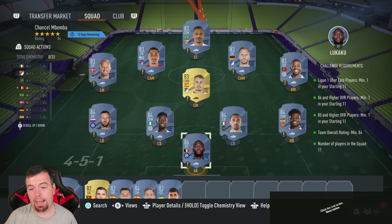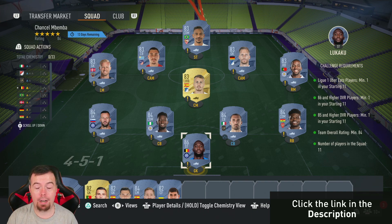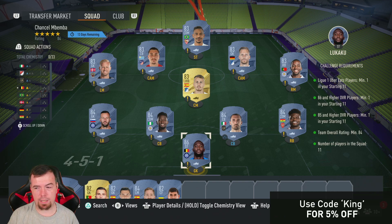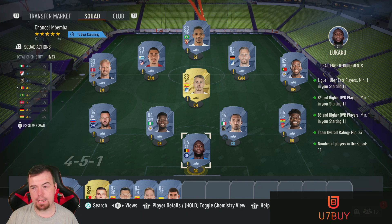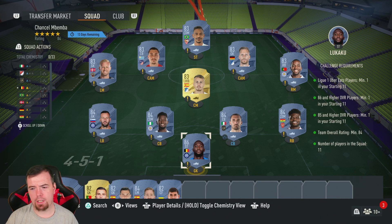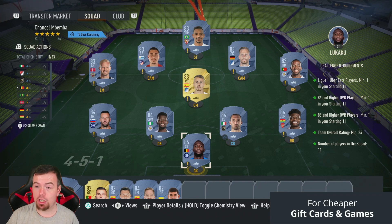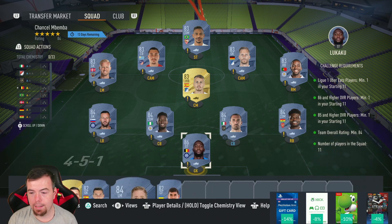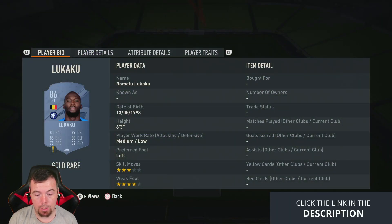For the Mbemba SBC, you need one French League player - Schmeichel is the cheapest 83-rated French League one player at the moment. You also need an 86-rated player or higher - Lukaku is the cheapest 86-rated player right now at 12.25k. You need a team rated 84 overall, no chemistry required, 11 players. I've gone one 86, four 84s, and six 83s - that's the cheapest way to do it.